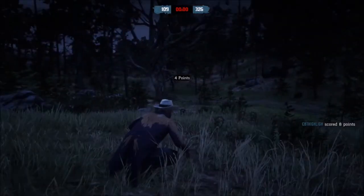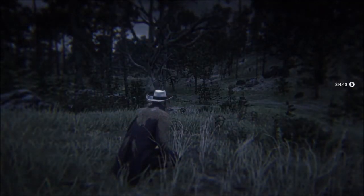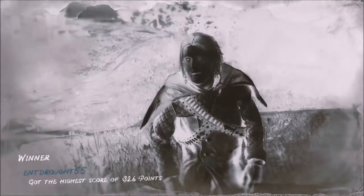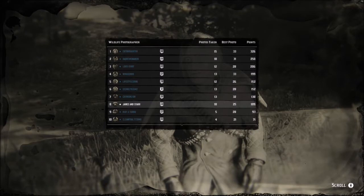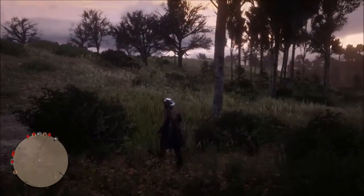All right, so we ended up with 109 points. The winner of this thing got 326 points, so we got smoked. But I made some money — $14.40 for doing that. If the things that I took pictures of get added to the book, that'll make it worth doing. Unfortunately, I already have all the animals I took pictures of — I've already taken pictures of a horse, a deer, and a turkey. So there was nothing new in this, and I won't be able to tell whether you get actual credit in your book or not.